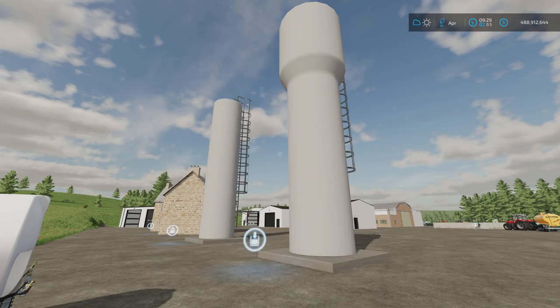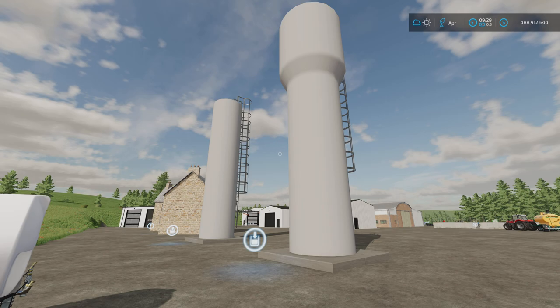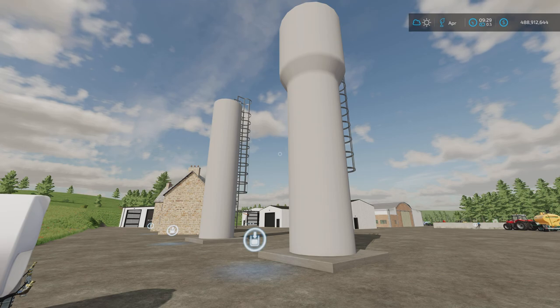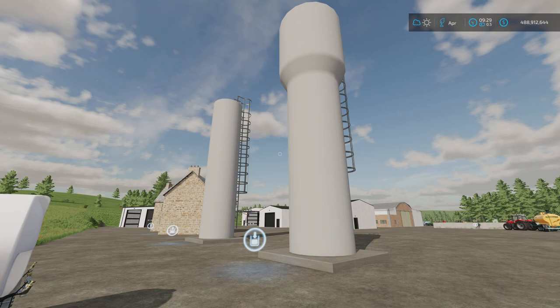In front of me I have the Water Tower by LM Modding. 1.66 megabytes download, two slots each, 5,000 each. You find them under build mode and containers. The description says: two towers for you to collect water for your animals or simply to decorate your beautiful farm.